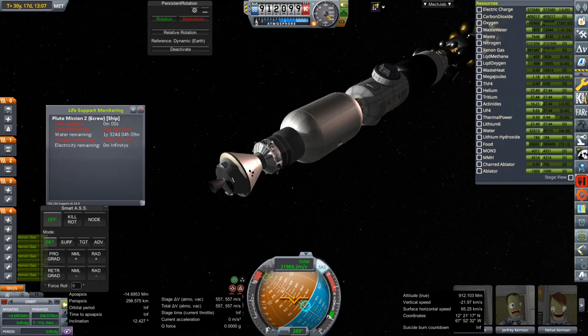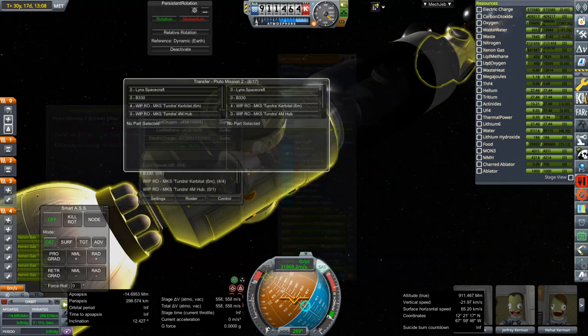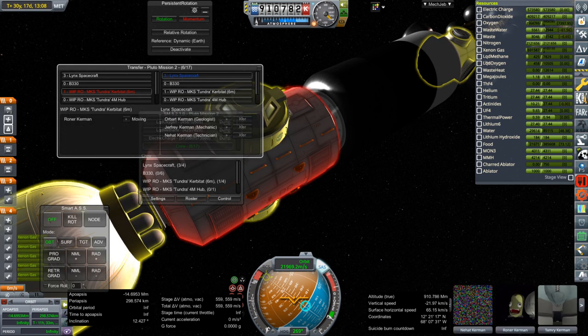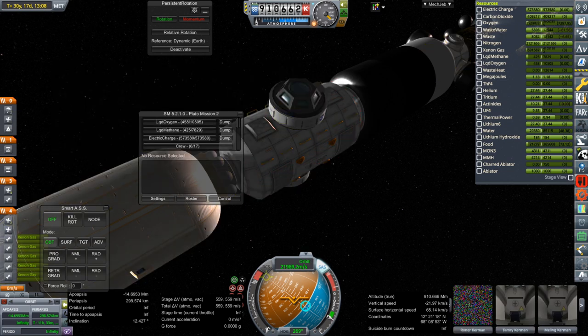Next time I'll have to either have only four Kerbals or bring a spacecraft that can contain six. I guess I didn't really think this part through. The capsule has locked food, water, and oxygen available. We'll send the people in the Kerbatat — the quartermaster, the technician, the mechanic, and the geologist — and those four will brave the re-entry temperatures.